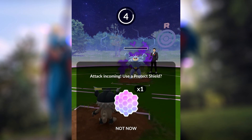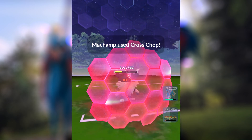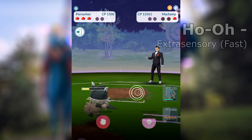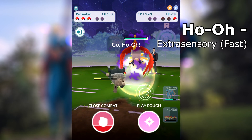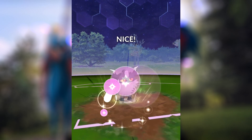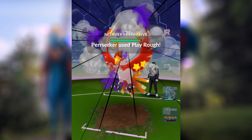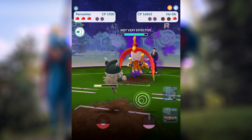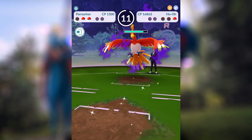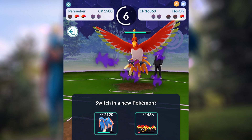It's kind of good news, bad news — we wasted a shield there, but it did allow us one extra hit before the Ho-Oh comes in to keep generating energy. Now the Ho-Oh is going to resist your Perserker like crazy, depending on your moves. Play Rough and Close Combat on our Perserker — both of those are going to be resisted. That Perserker is going to fall, which we expected. You can wait for the cooldown timer at the top middle of the screen before switching in — wait for it to get close to one so the switch is available.